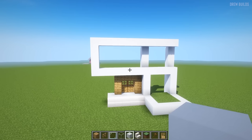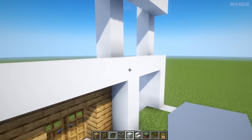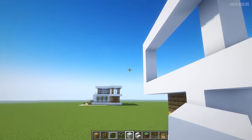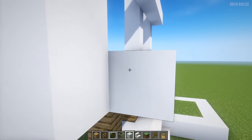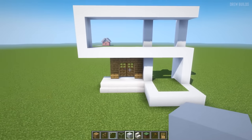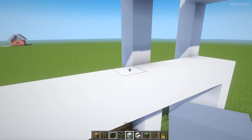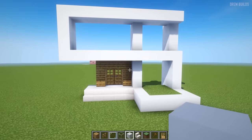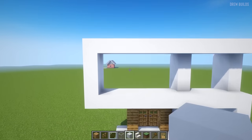The next step is to extend out with our pillars. Using white concrete, starting here I'm going to extend out this build, placing white concrete along the top here, along the top here, along the top here, and along the top here. The last thing we need to do is add a pillar along here and along here, so we've extended everything out by one.